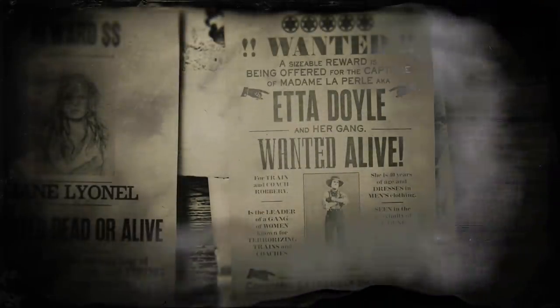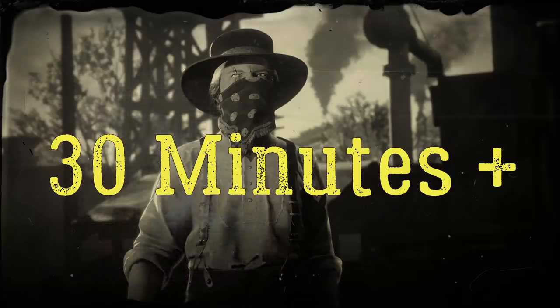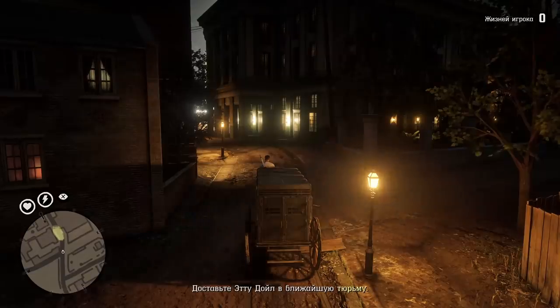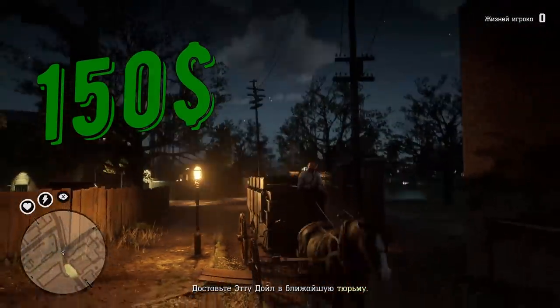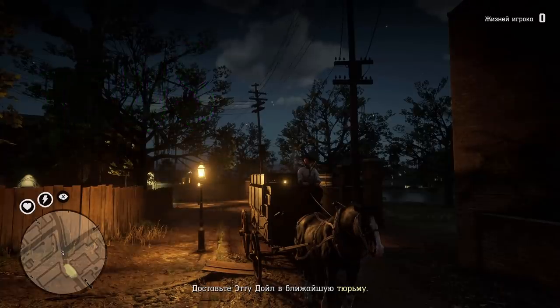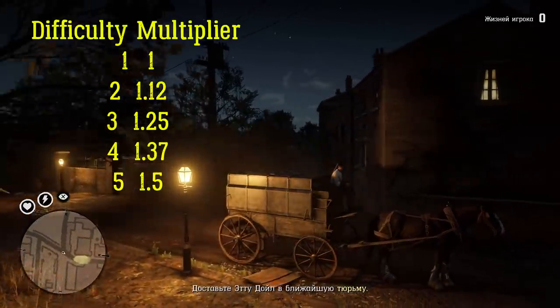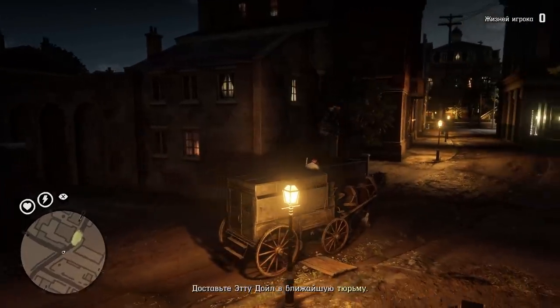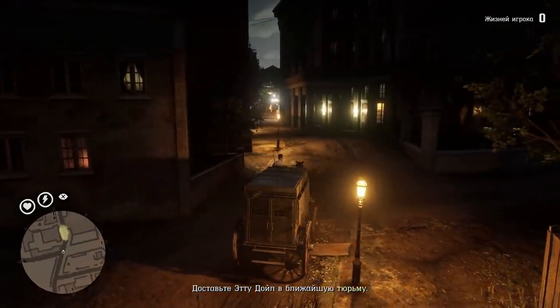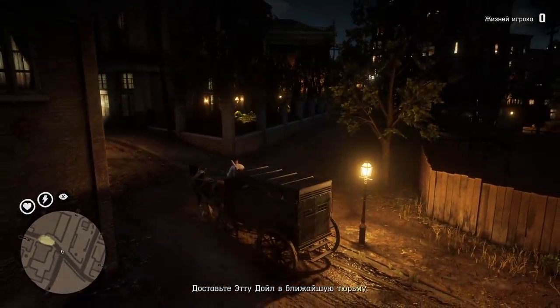Etta Doyle is another legendary bounty with the maximum base payout. Base payout is the amount of money you earn by capturing the legendary bounty alive if you spend more than 30 minutes on the mission. Base payout for Etta Doyle is $150, but there's also a difficulty multiplier - it starts at 1x on one-star difficulty and goes up to 1.5x on five-star difficulty. All calculations in this video are made for five-star difficulty.